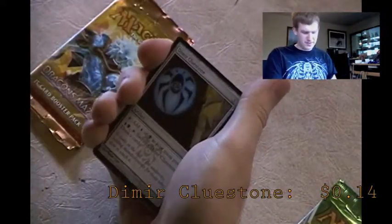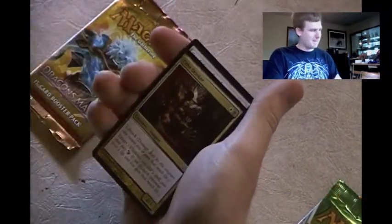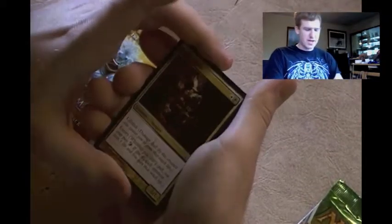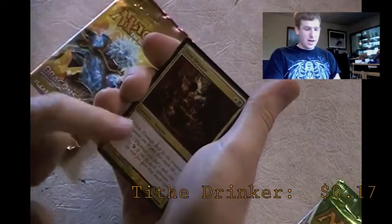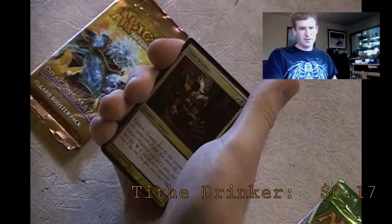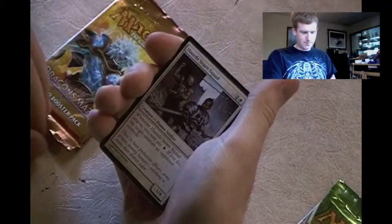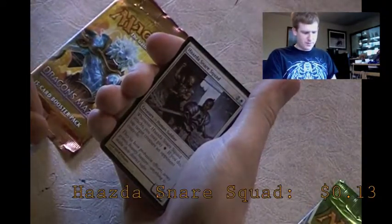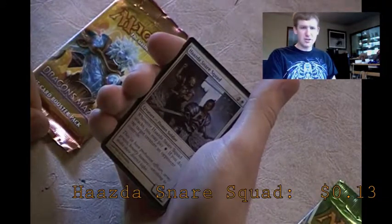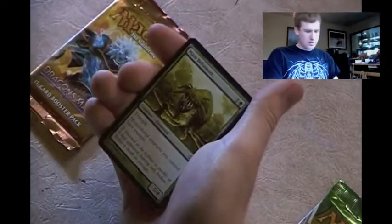Dimir Cluestones - I have one, don't need one. Just mana, then tap and sacrifice it to draw a card - that's how Cluestones work. Tithe Drinker - this is a card I may actually be able to use in my life gain deck. I'll put it in the pile anyway. Haazda Snare Squad - whenever it attacks, pay 1 white to tap target creature. Not bad, but for 1 attack power it's not worth it. Maze Behemoth - this would be good in a multicolor deck I'm trying to make, but I haven't gotten enough cards yet.